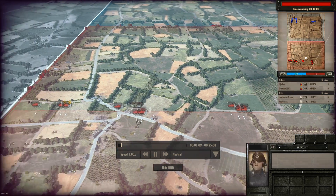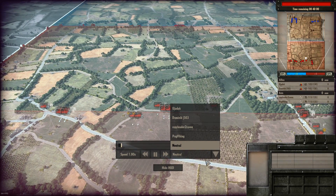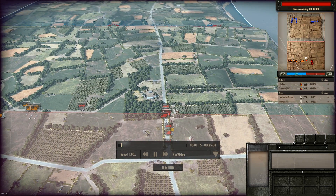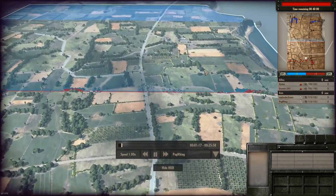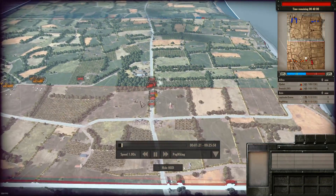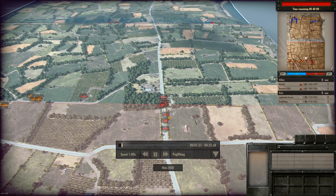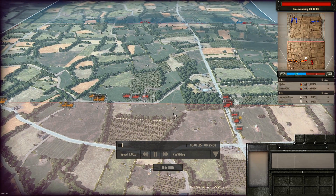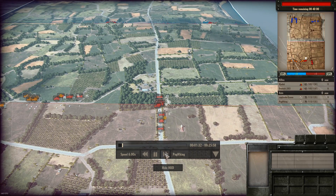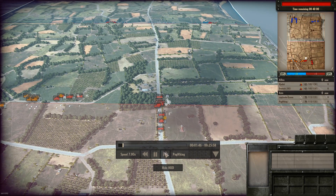Currently me and my teammate are just setting up. I'm going to change this over to my view so you can see what I'm seeing. This allows the enemies to disappear so you can actually see what I saw during the battle itself. Let's just speed things up for now while we deploy.